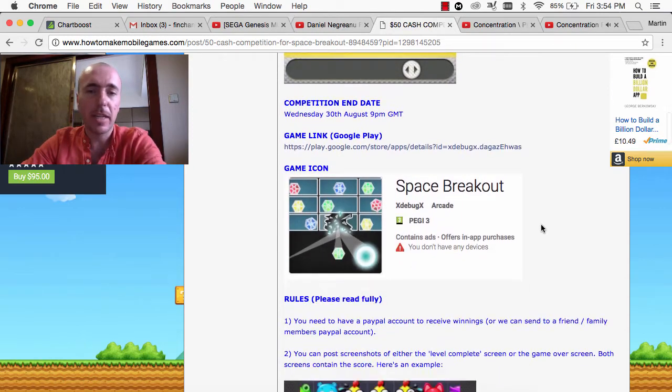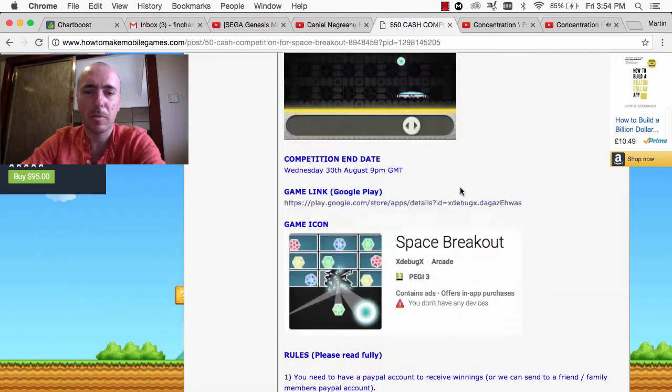All you have to do is download the game Space Breakout on the Google Play Store. There's the icon and the link is there as well, but if you type in Space Breakout, I found it to be like the fifth in the list — so it's pretty easy to find and it's on Google Play.